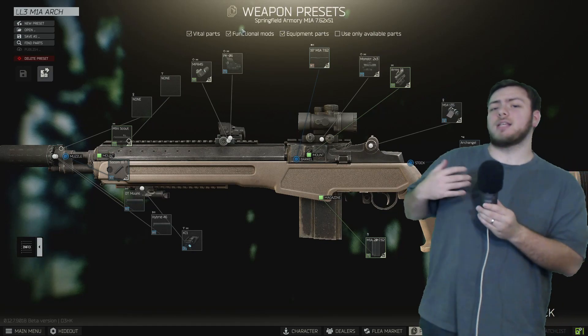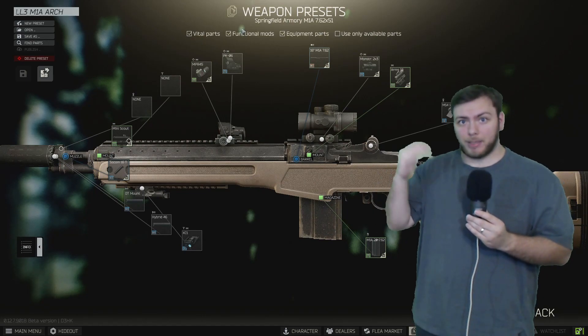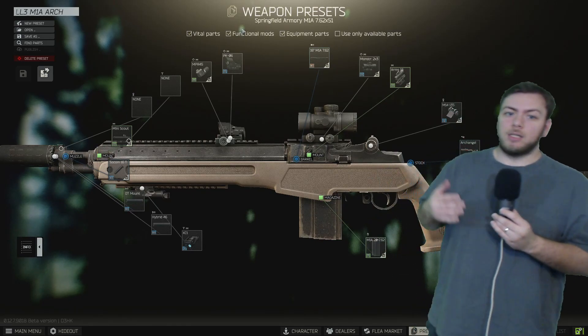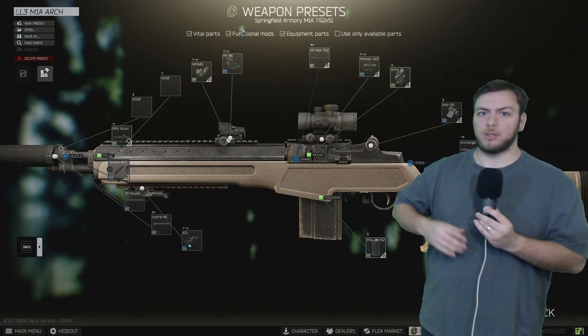To start off, you can't unlock the M1A in any variation until tier three — that's when you can start buying it. So that's what I'm basing all of this off of. We're pretty much just going to have tier three and tier four builds for the most part. Let's go ahead and start with the tier three build that you can build as soon as you hit tier three with Skier.